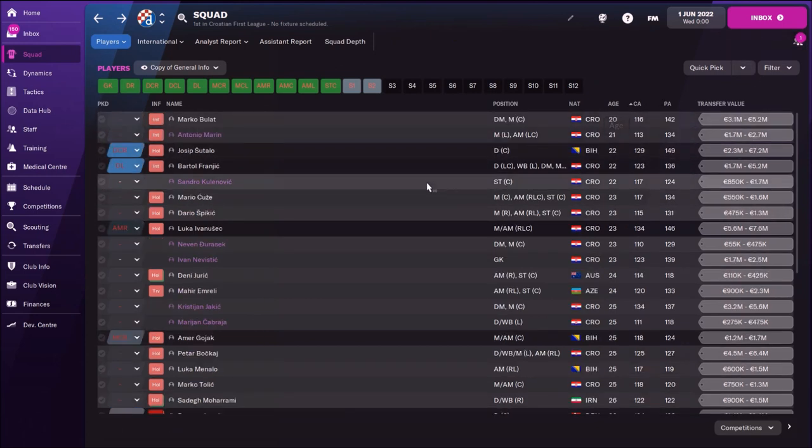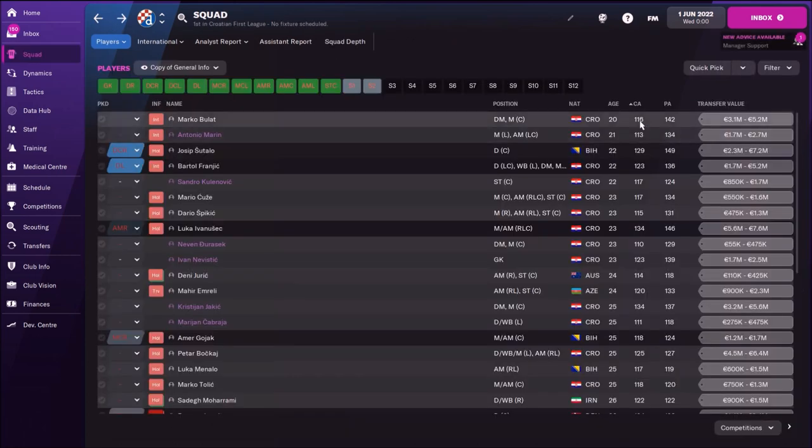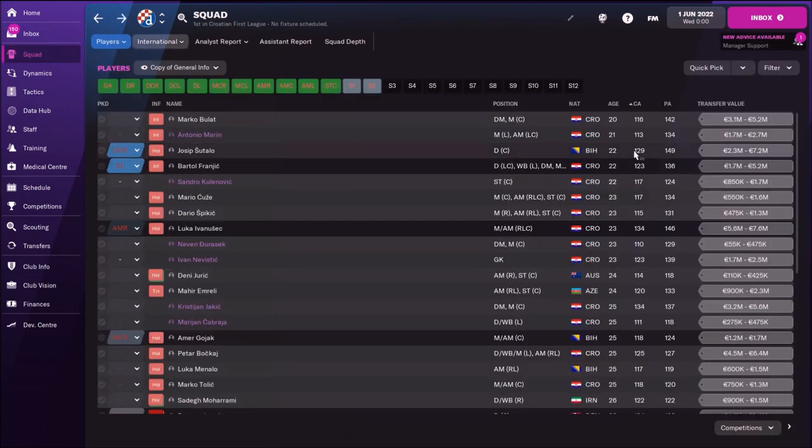Let's see if we have some young players. We have Marko Bullet — pay attention to this kid. Potential ability 142, current ability 116. You can really shape him. Then we have Josip Sutalo, who is already playing in the first team. His potential is 149, current ability 129 — a really interesting kid, and at 22 he's going to improve.